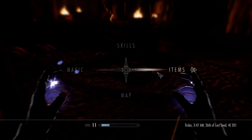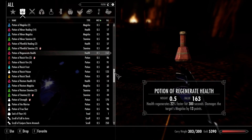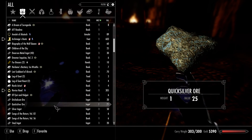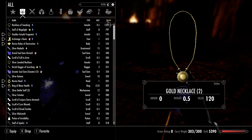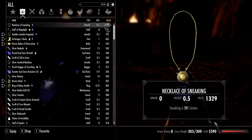I'm over-encumbered by something from this Silver Hand. We need to drop some stuff again - worth three points of weight. There's probably some other stuff which is not worth that much in value. Wow, the necklace of sneaking is worth a lot - I think I'm going to sell that one.